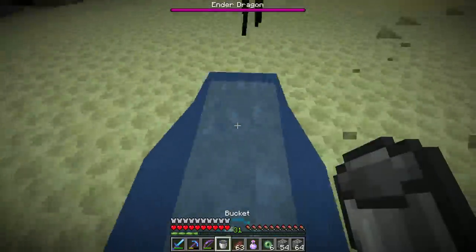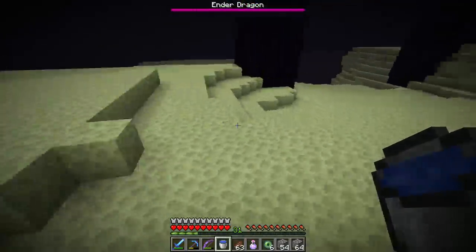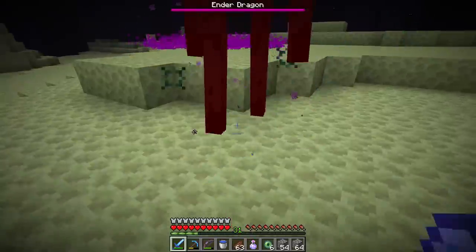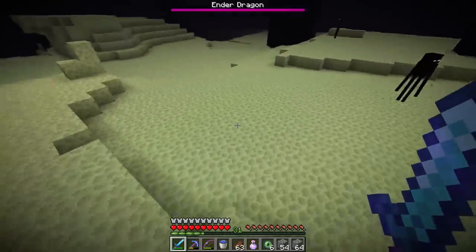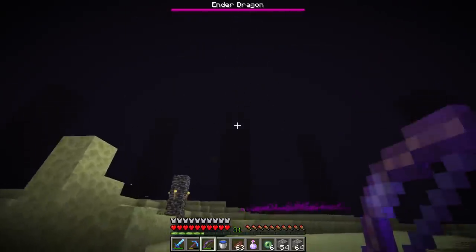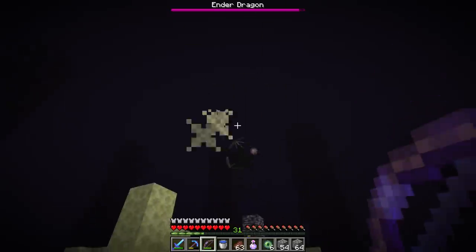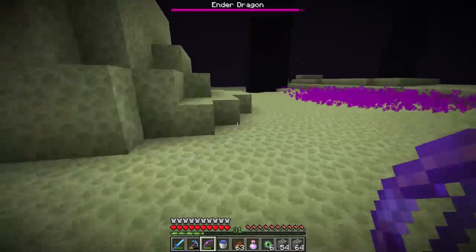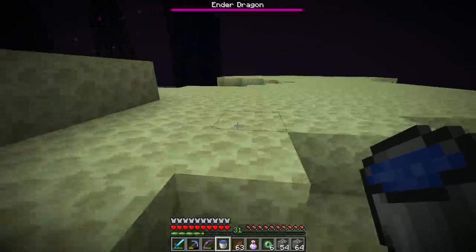Okay, I definitely looked at that enderman. The noise tells you if the enderman is mad at you — if you hear that noise, definitely dump the water down or get your sword ready. But be careful: if you stand in the dragon's breath even with water down, you're still going to take a lot of damage. I think I have one crystal on top of that one, and one more on that one — but that one's gone now. I'm sort of waiting for the dragon to land to take out the caged one.